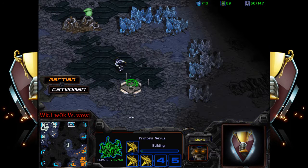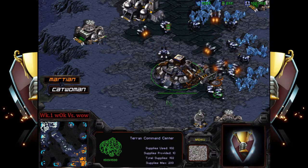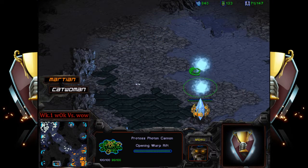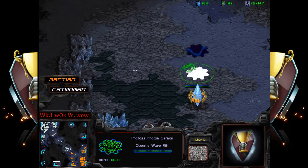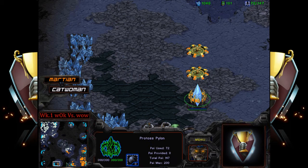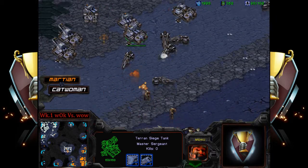Catwoman is looking very unstoppable in this matchup between Winds of War and Walk. Catwoman is going to be securing the base at the one o'clock. Things are looking very grim. Now we're seeing double Comsat drop to take care of the spider mines, but we're going to have an engagement in the center — and now Terran has a high ground advantage, which is exactly not where Protoss wants to be.